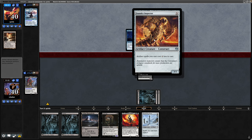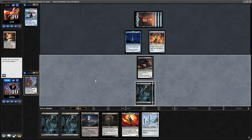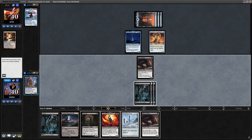Foundry Inspector makes artifacts cost less and makes it more difficult for us to swing in with the Rat Colony, but I think we'll do it anyway. Draw into another Rat Colony, which I'll try to save for the Thrumming Stone.